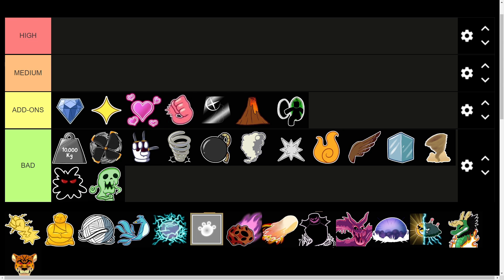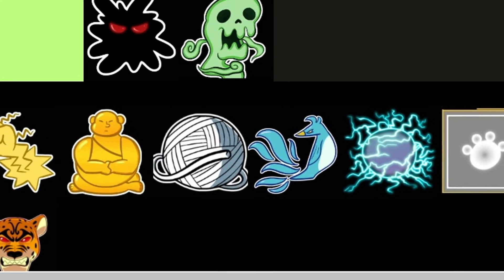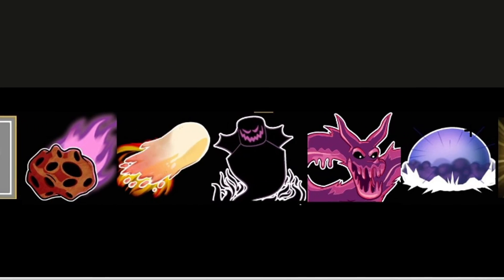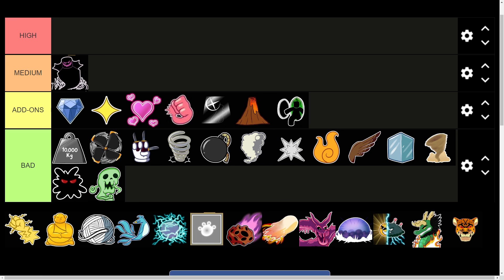Moving on to the Medium tier — now we're getting into devil fruits you can actually trade for profit. This tier includes Quake, Buddha, String, Phoenix, Rumble, Paw, Gravity, Shadow, and Control. These nine devil fruits go into the Medium tier. These are the fruits you can trade for a lot of profit and eventually work your way up to High tier devil fruits. The highest Medium tier fruit is Shadow, which has the most value and can afford basically any other fruit in the medium tier.